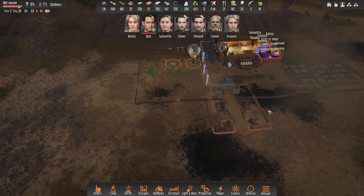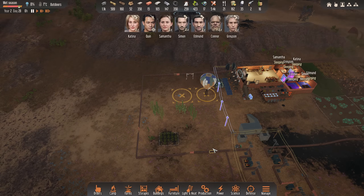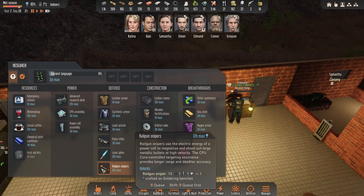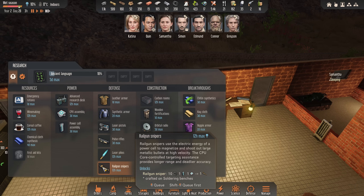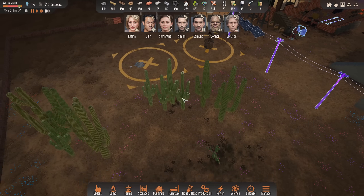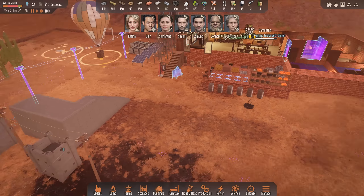Might need to just clear out the debris and things like that. Let's send Connor on a cargo pod debris over there. Edmund literally wakes up at 1am now — it's crazy. He'll get this ancient language done though, which is good. What else do we want? We should probably get the advanced research bench, but we don't really need it. I'm going to queue up the railgun snipers, not the lasers. And then a bit of wine as well. It's a shame we can't make use of the distasteful flowers.